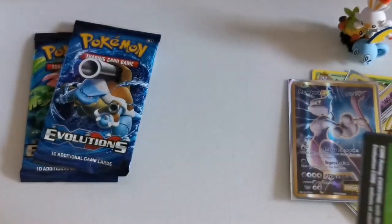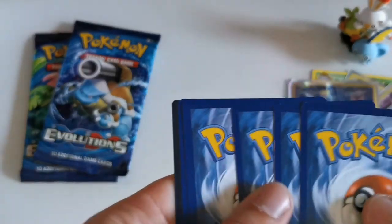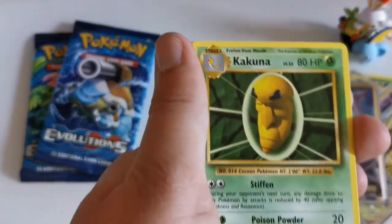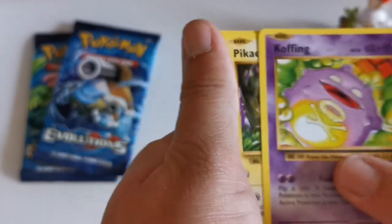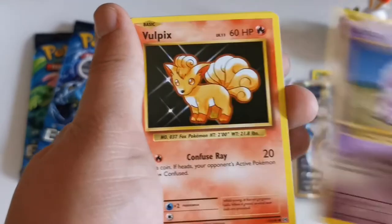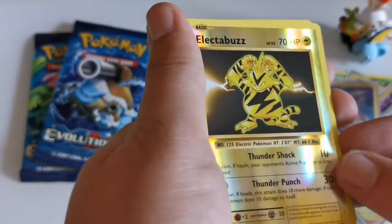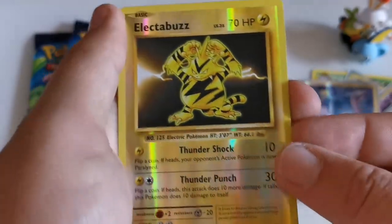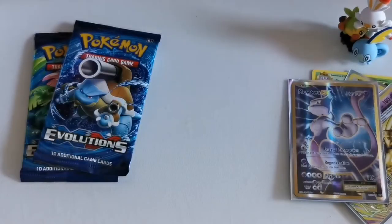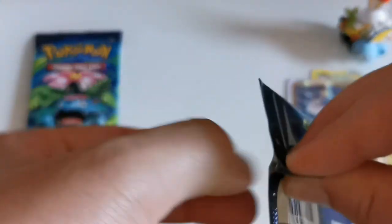That will go very nicely next to the other Mewtwo — the other Mewtwos I should say. I think maybe I should have just a page for the Mewtwos I've got. Sixth pack: Charmeleon, Kakuna, Koffing, Pikachu, Ponyta, Nidoran, Vulpix, Energy, Reverse Holofoil Electabuzz — not a rare but still looks pretty cool — and then Dugtrio. So maybe it's just going to be the Mewtwo EX card as the big game changer for this video. We've still got two packs left.